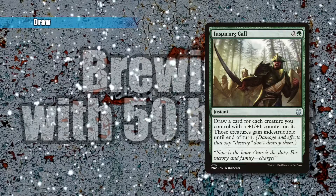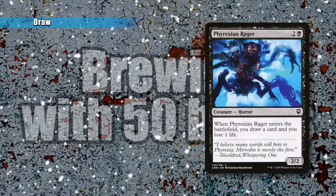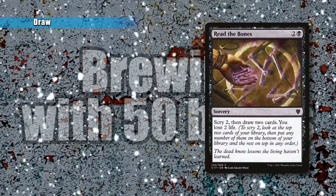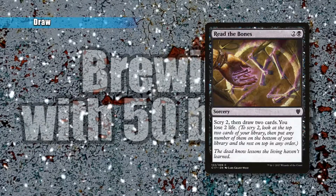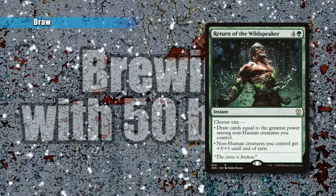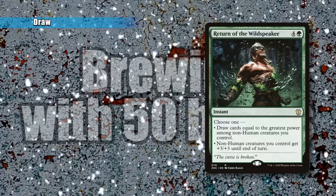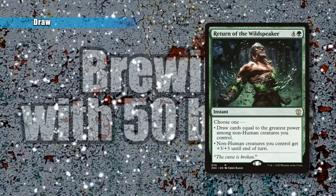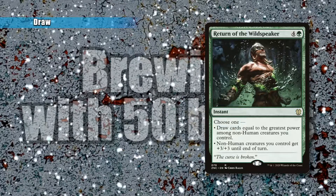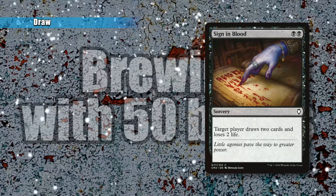Inspiring Call is very strong — people are going to try to disrupt our boards, but with it you get a card draw effect and you make Sarolf indestructible for a turn. Phyrexian Rager is the same as Dusk Legion Zealot for one more mana — draw a card and lose one life. Bred for the Hunt is the same converted mana cost as Phyrexian Rager, but it's Scry 2, then draw 2, then lose 2 life — you get to manipulate the top cards of your deck, draw those cards, and pay a small life cost. Return of the Wildspeaker is a really strong card: for four and a green, draw cards equal to the greatest power among non-human creatures you control, or give non-human creatures you control plus 3, plus 3 until end of turn. You're mostly going to use the card draw ability.